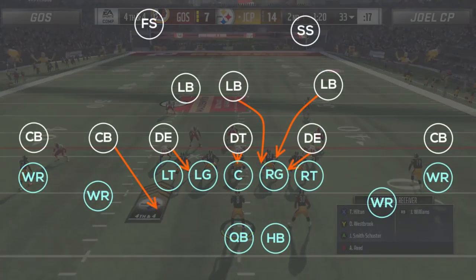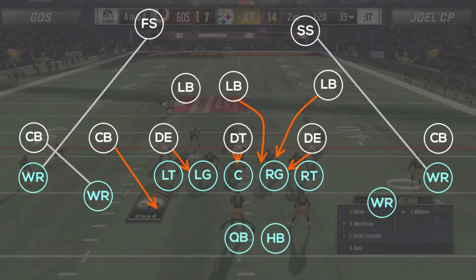Ghost sends 6 and pretty much converts into a cover 0 look by manning up his free safety on the outside left receiver, his outside corner on the slot receiver, and his strong safety on the outside right receiver, leaving only the right side cloud flat as the last remaining piece of the Tampa 2.